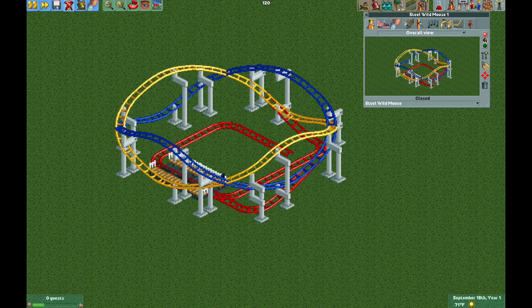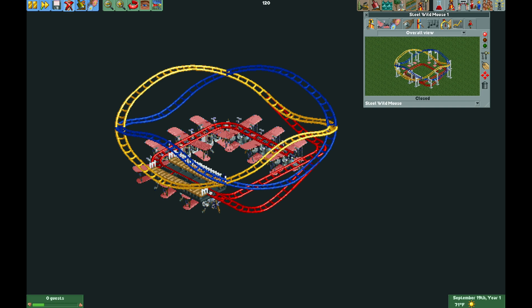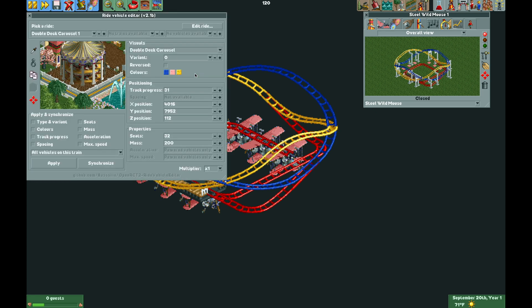Now I can test the ride and close it to spawn the vehicles. I'm going to make it easier for you to see them - since they are a suspended train type they're underground right now. Now I'm going to open the edit ride vehicles plugin.